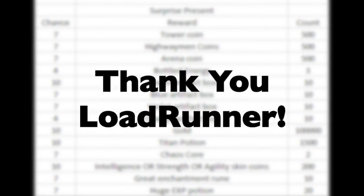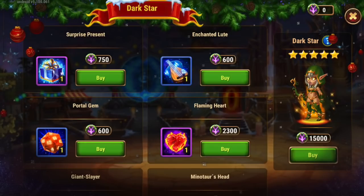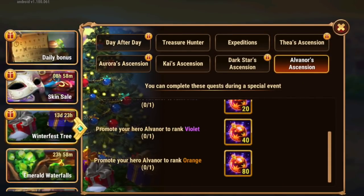Looking at the surprise present contents — thanks to Load Runner for this information — the rewards include artifact boxes, skin stones, enchantment runes for your glyphs, and XP potions. Some are good, some are not. Notably, there are no emeralds and no skins in here. You may recall the sunken chest during the Halloween event contained Corvus's skin, which was a big problem. My recommendation, especially for Darkstar currency, is to buy items to promote your existing heroes — particularly the heroes that reward new year's ornaments from the Winterfest tree tasks: Aurora, Thea, Kai, Darkstar, and Alvanor.